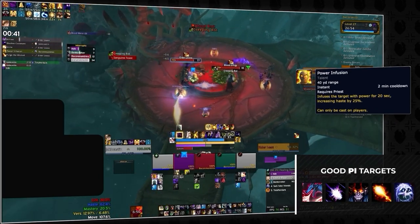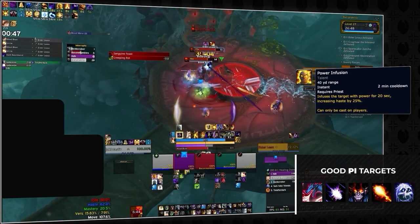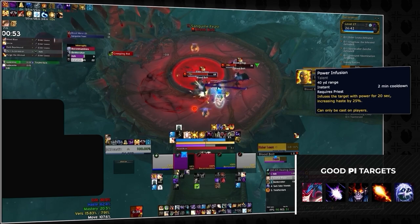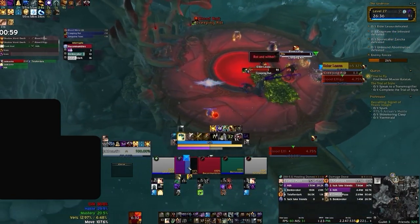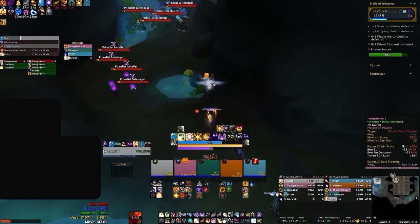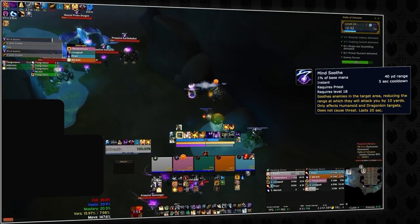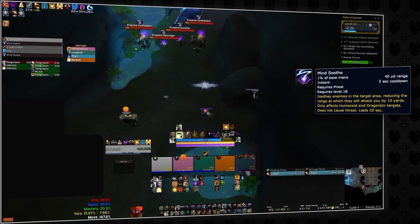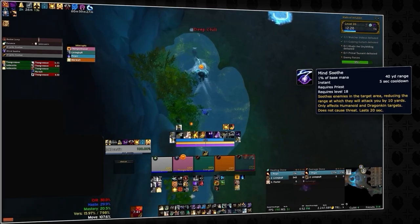Power Infusion is really strong, but not 100% necessary for timing keys. The damage increase it provides is pretty significant for a select few specs, including Devastation Evokers, Balance Druids, Demo Warlocks, Fire Mages, and Frost DK, among others. Specs that are less reliant on Haste won't benefit as much from this external buff. Having a Priest in your group will not only give you PI but also Mind Soothe, which allows for greater flexibility with routes and can save a bunch of time by being able to skip troublesome, inefficient packs.